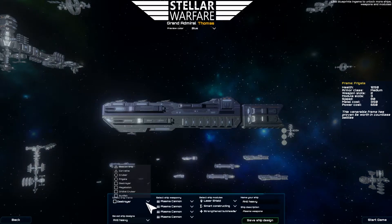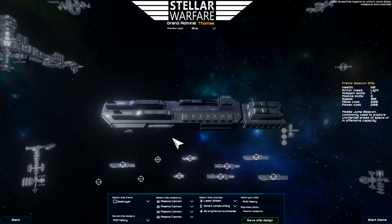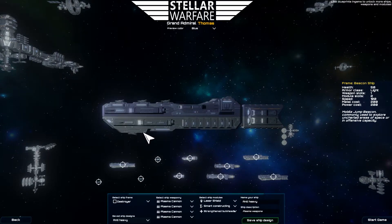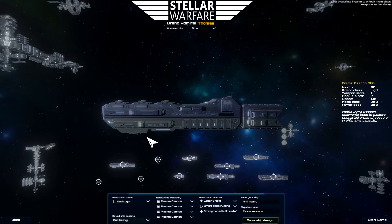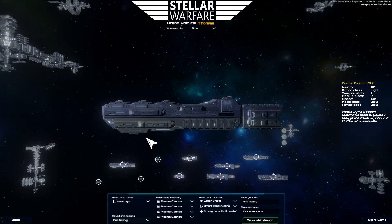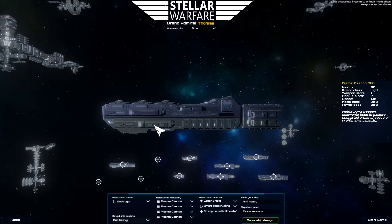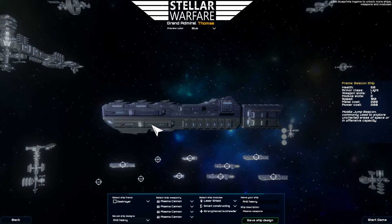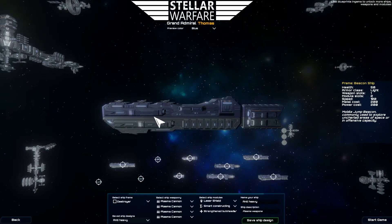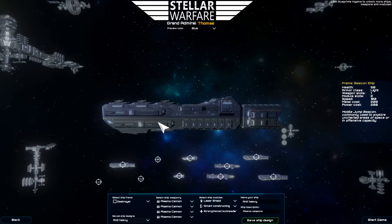I don't currently have it unlocked, but there's a ship called the Orbital Cruiser that only has weapons at the bottom. So what you should do there is either put missile turrets in it, because they don't require a firing arc and can fire in any direction, or put other weapons on it and make them fly over the enemy fleet so that targets are almost always below them. Turret positioning actually matters in how you should play with those ships.